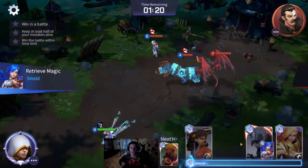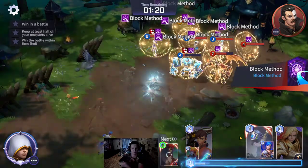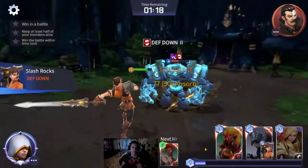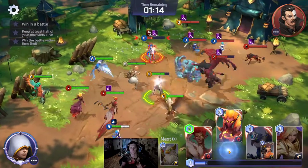Bringing a defense break is gonna make this go a lot quicker to begin with anyway. And of course we can just AoE these guys down — just like that. Put an AoE defense break out, and then follow it up with an AoE damage skill if you want to.